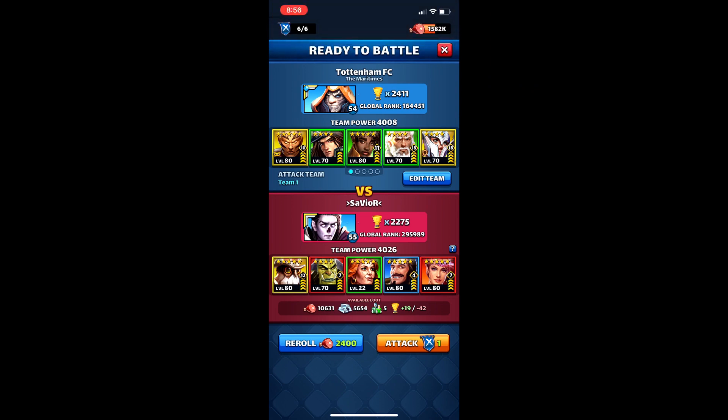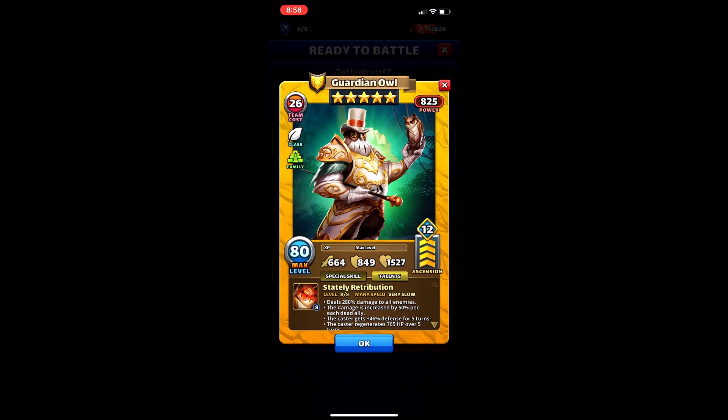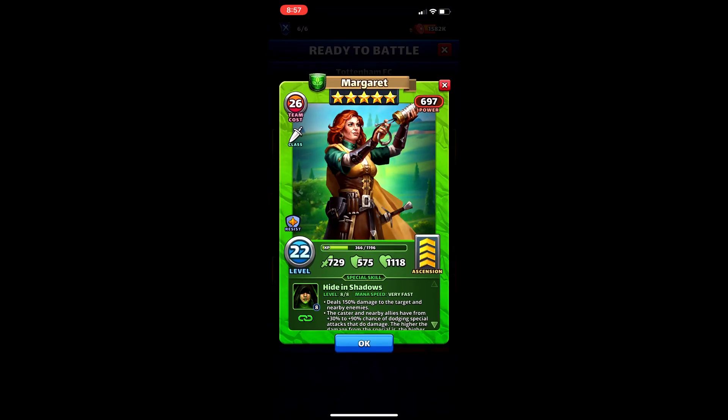Hey everybody, I like to bring you interesting raid scenarios and I just saw this one - it's Guardian Owl. He is very slow. He gets a 50% attack increase per dead ally and has a fairly low attack rate, but if you get 50% per dead ally and you have four dead allies, it's 200%. He also gets 46% defense for five turns and regenerates 600 and 765 hit points over five turns.